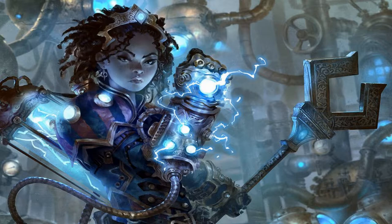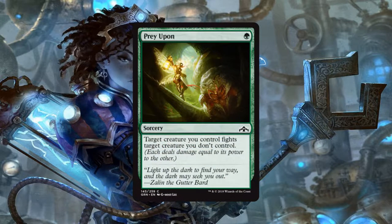Next up we have Prey Upon, a sorcery for 1 green mana: target creature you control fights target creature you don't control. Once again, removal is removal, and we're going to need every bit we can get, so I'm probably going to play every copy of this I get if I'm playing green.